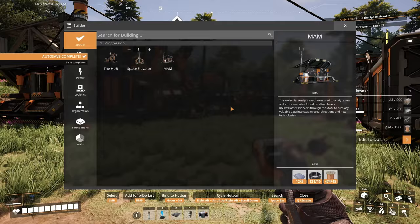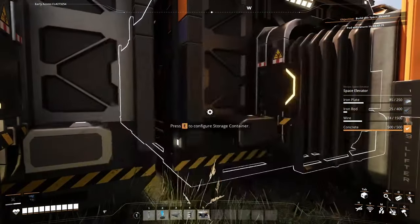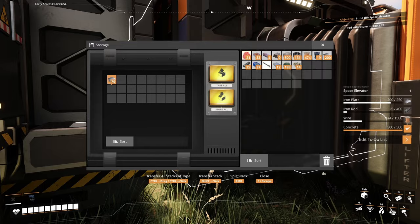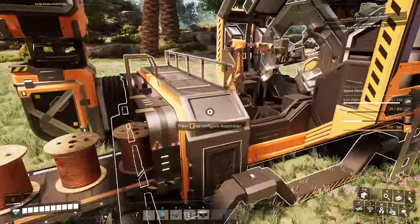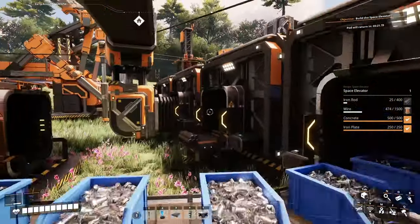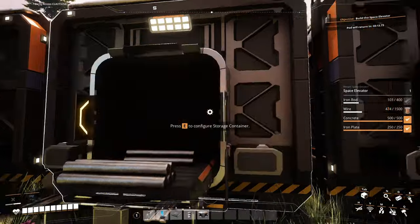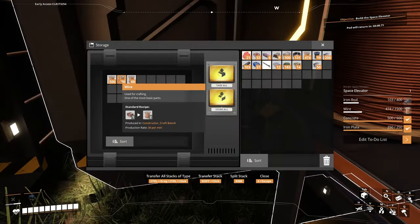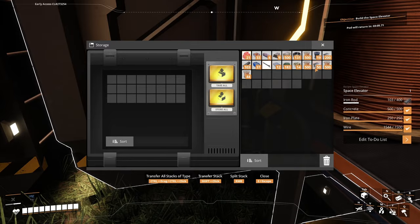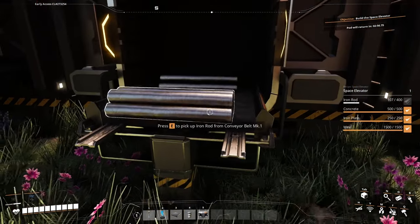Let's see what we're gonna need for the space elevator: 500 concrete - got it. 250 iron plates - don't have it, but I have 240. Come here, give me that 200, take that 39 just to have something to work with. I got exactly 250 in my inventory - what do you know. Well that's gonna be an issue - 400 iron rods, we don't have those. We got only 77. We have 1500 wire - check this out, a thousand and a half plus another 44. We're gonna put them in here. All we're waiting on is 400 iron rods.